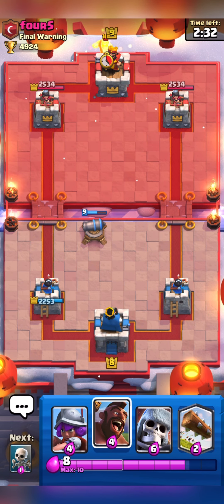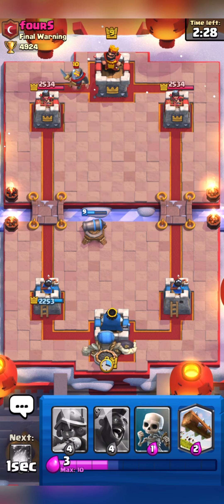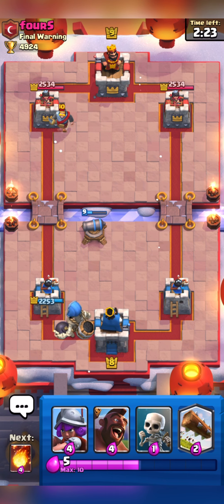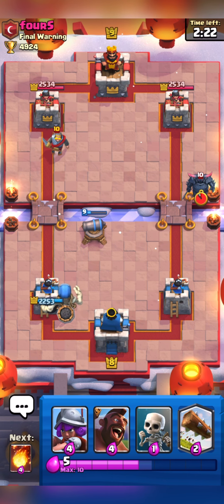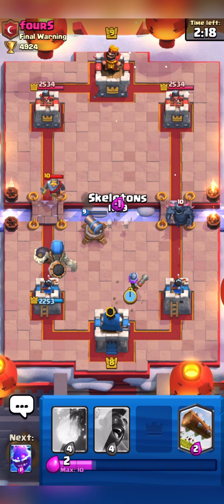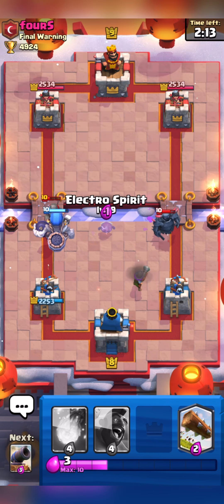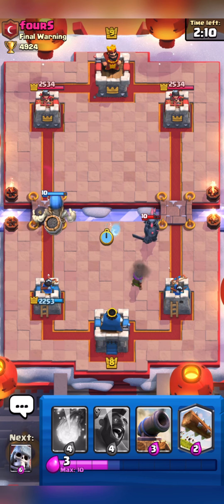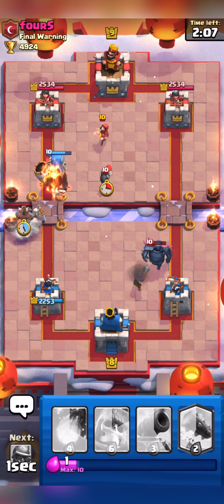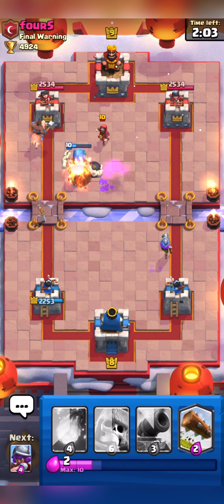I will wait for Elixir to fill and then I will start my push. I just placed my Skeleton Giant. He has P.E.K.K.A., so he didn't have Princess I think. I'm going to distract his P.E.K.K.A. using my Skelly, and I hope Muskie will help me take her out. Let's push towards his left side tower as I have a quite healthy Skeleton Giant over there.